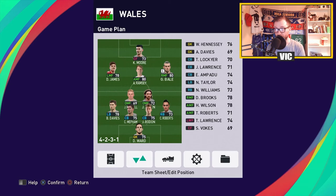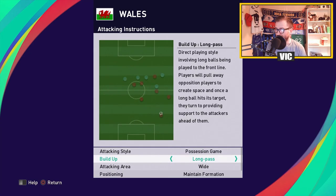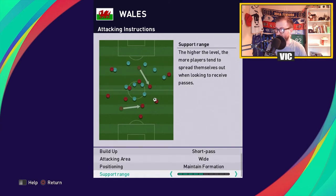On the right side, Gareth Bale — we can do a lot of stuff with him. We can cut inside and shoot, we can dribble, we can cross. We can basically do everything with Gareth Bale. For the attacking instructions, we're going to go with possession game and short passing. I want to build slowly and build with control — I don't want to lose the ball on counters. We're going to play all-out defense in defense, maintain formation, and have a pretty high support range of four, at least starting out.